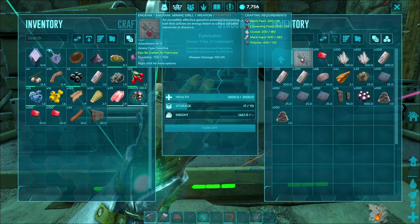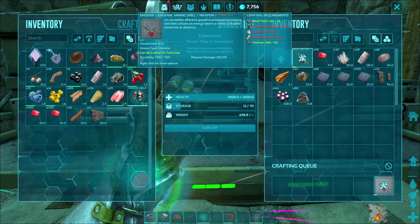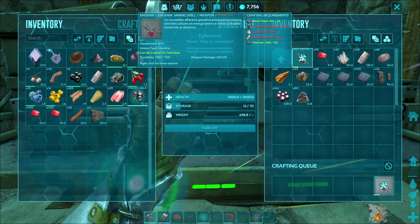All you have to do is manufacture it in the weapons tab of the fabricator and in no time at all, you too will have a mining drill.